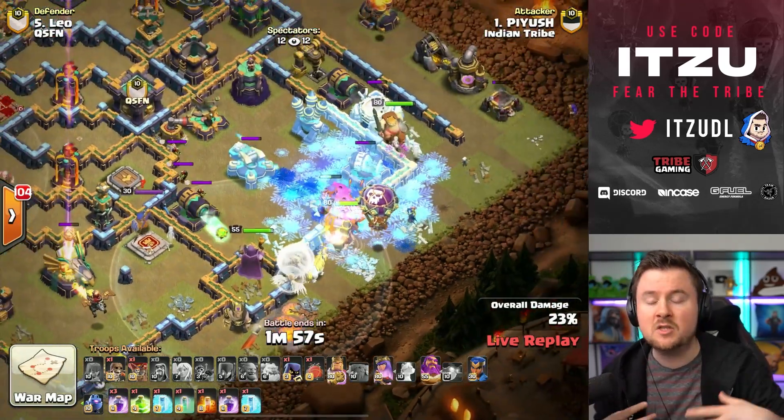The blimp is flying across — there's the Nader trap, and it's actually making things a bit worse. The defending queen is in the core and the attacker can't use the freeze there, which means one or two Super Bowlers went down. The Yeti Blimp had to invest a couple of resources, and now there's only one Super Bowler left, and that bowler is already going down.